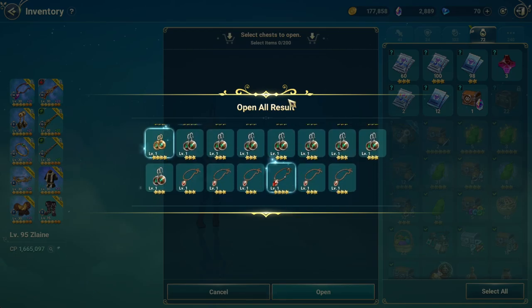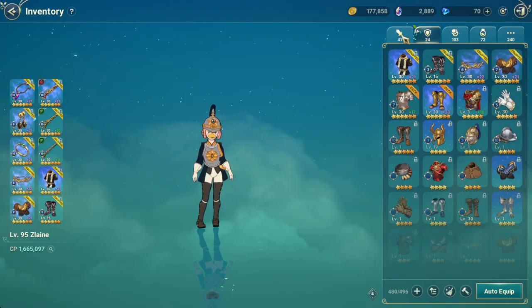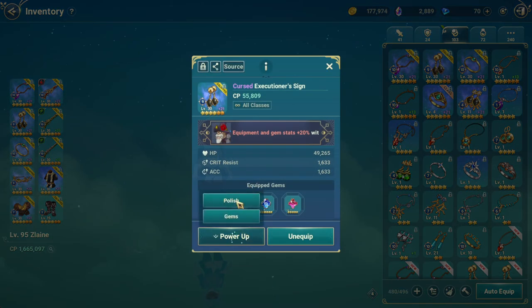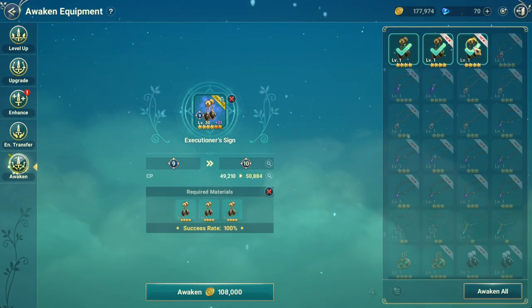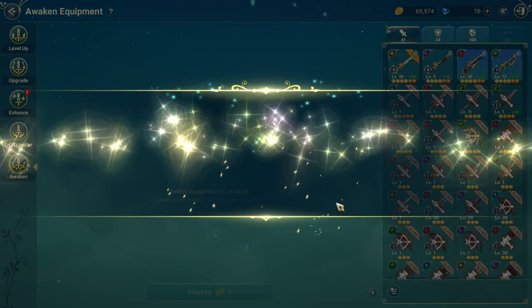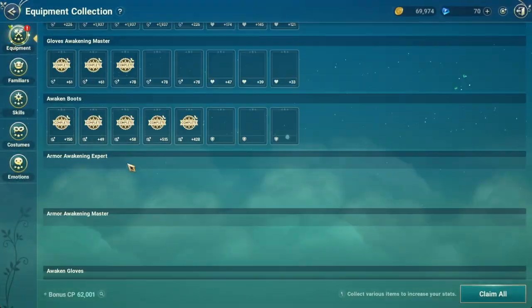Let me go to my earring. I can awaken it — my earring is at A9 polish awaken at 100%. So right now it's awakened to level 10, and I should have the collections reward of 615 CP.